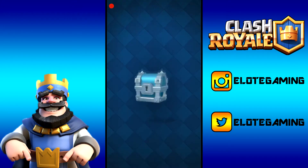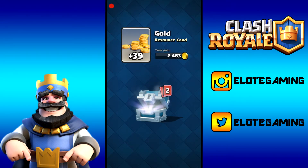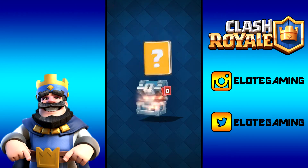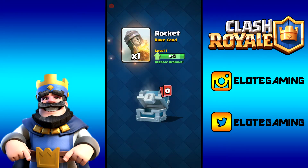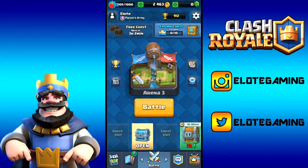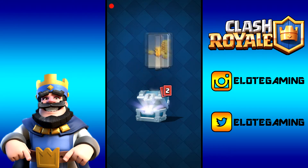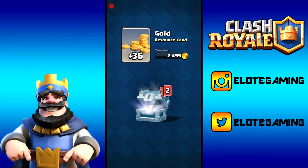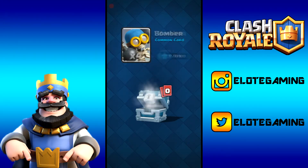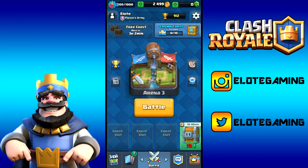Silver chest gives us 39 gold, four cannons for another upgrade to level five, and a rocket card which we can upgrade to level two already. Last chest gives us 36 more gold — we're literally at the verge of 2,500 gold.